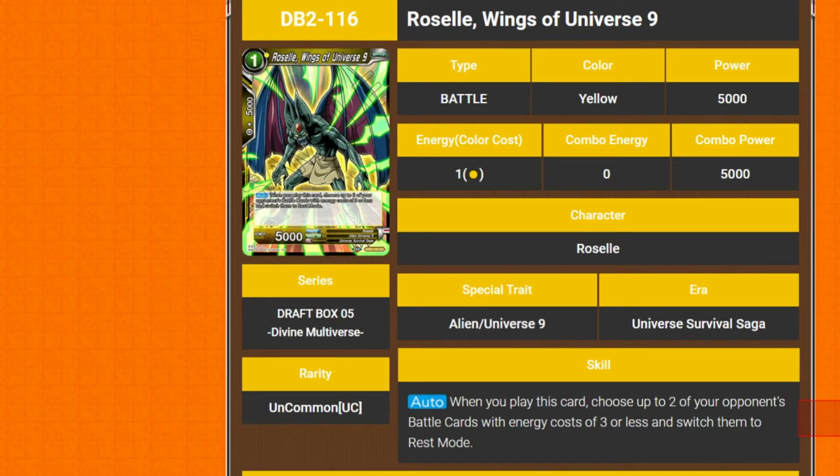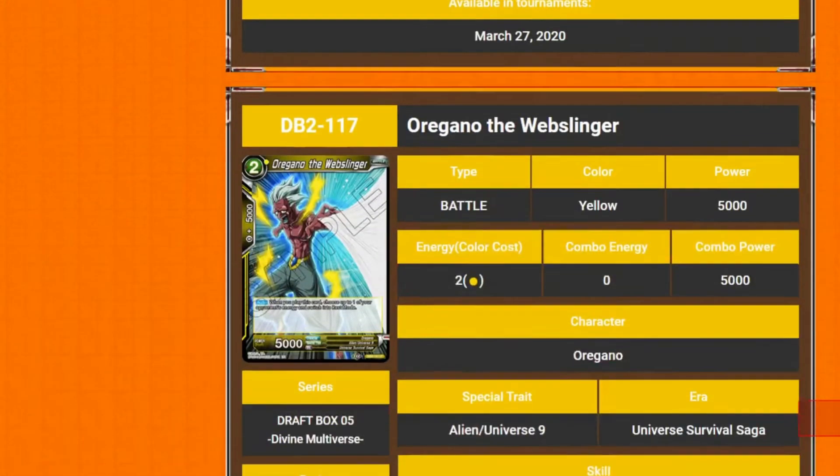Next we've got Roselle Wins of Universe Nine — 1 drop 5k. Its auto is when you play this card, choose up to 2 of your opponent's battle cards with no cost or zero or less and switch them to rest mode. Rather just be energy to dig those into rest mode to make it easier to bring out other stuff.